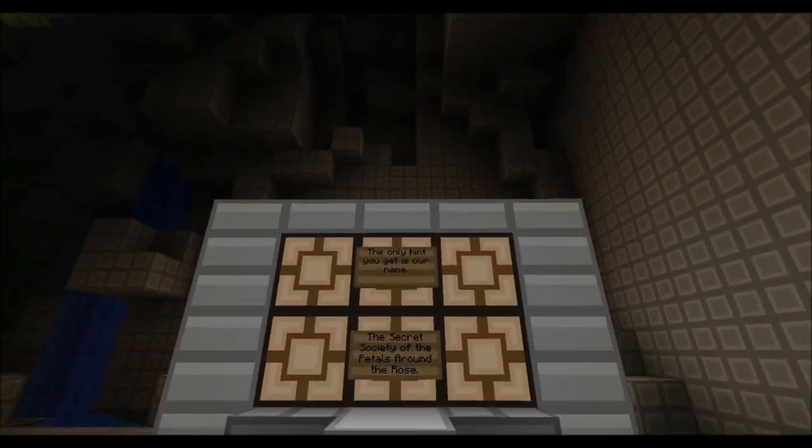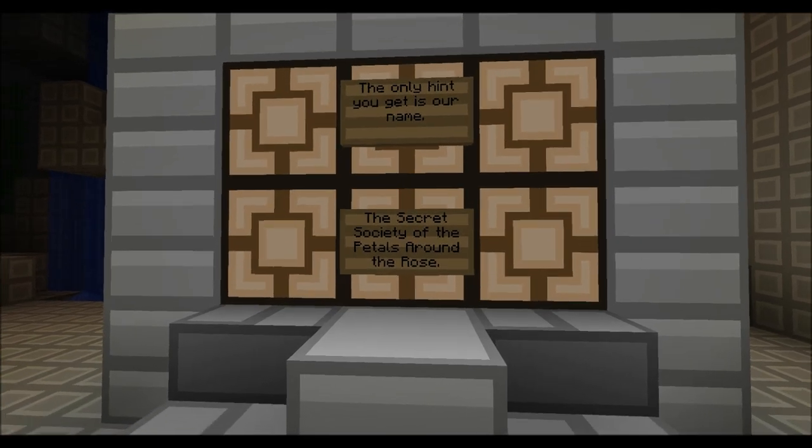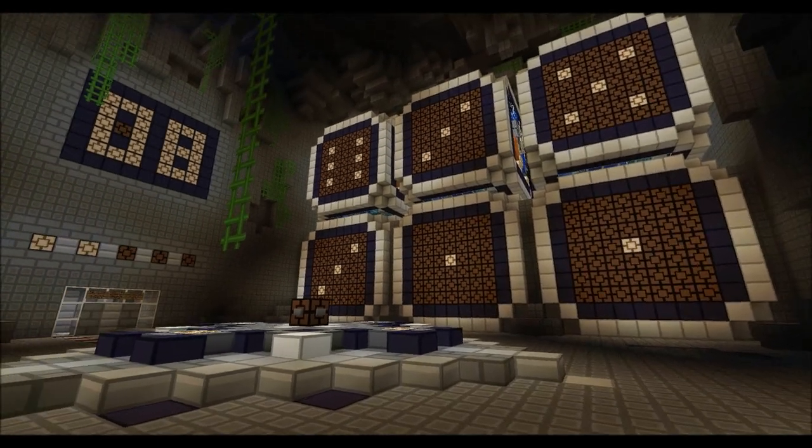What hints do you have to go by? The only hint you get is the name of the society: the Secret Society of the Petals Around the Rose. That's what you have to work with.